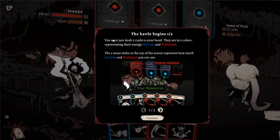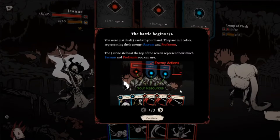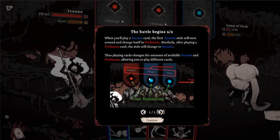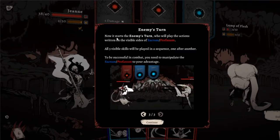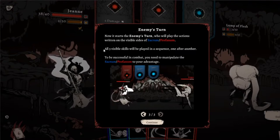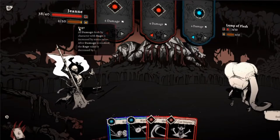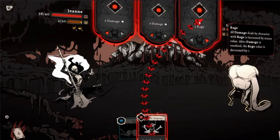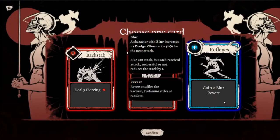Let's read this. The battle begins — you will deal five cards to your hand, they are two in color representing the sacrum and profanum. Three stone steels at the top of the screen. When you play a sacrum, the first sacrum steel will turn around and change itself to profanum — so they swap, red to blue, blue to red. Thus playing cards changes the amounts of available sacrum and profanum lines to play different cards. When the enemy's turn starts, they will play the action written on the visible sides of sacrum and profanum. Need to manipulate to advantage. Let's get some counter, then put some poison on him — oh, he's dead anyway.